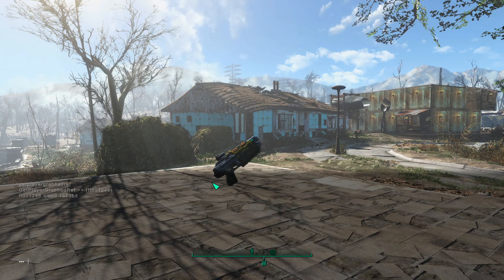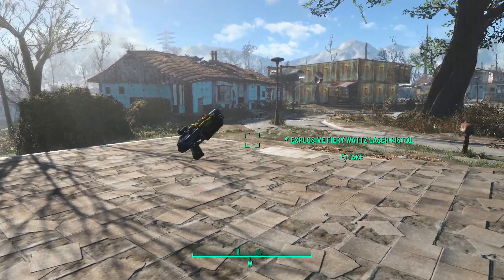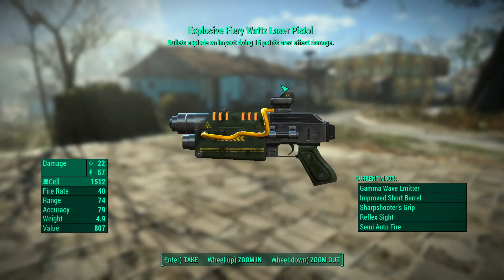You'll see the weapon actually flash or change colors — something will change. Then just hit tilde again to close the console. Sometimes the weapon will drop on the ground, sometimes it'll hover, but just pick it up. Boom — you've got yourself an explosive laser pistol, even though an explosive laser pistol could never actually drop in the game.